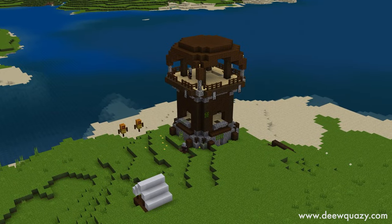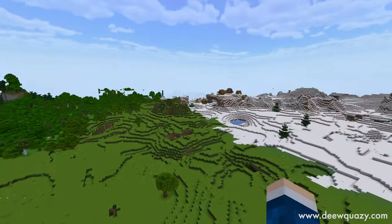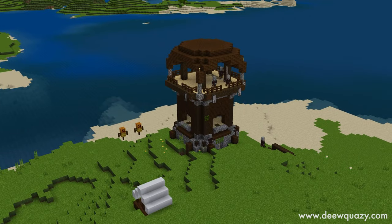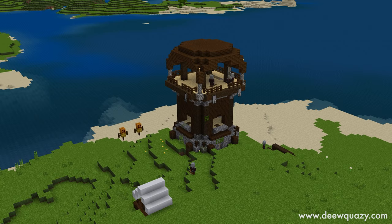A primeira coisa que você vai precisar para fazer essa farm é encontrar um Outpost. Para encontrar um Outpost, você pode explorar pelo seu mundo — normalmente bem perto de uma vila vai ter um Outpost ali. Ou você pode assistir esse vídeo que tá aparecendo aqui agora para poder aprender como encontrar estruturas no Minecraft Bedrock.